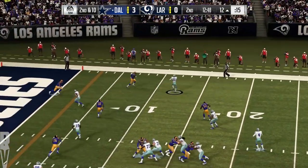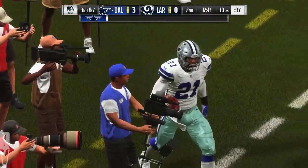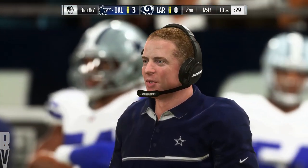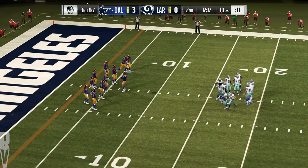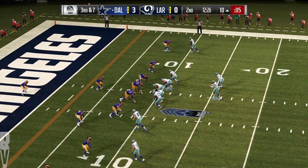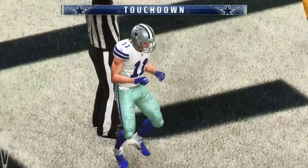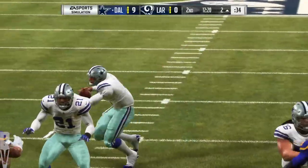A second down throw for Prescott. A dump off to Elliott. Call it a gain of three. And they're going to have a third down. It's tough to be a defender in today's NFL because there's so many things to account for in today's passing game, including the backs sneaking out of the backfield. The Cowboys on third down, just one for three thus far. This is third and seven. Prescott from the gun. And he is into the end zone for a Cowboy touchdown — Cole Beasley from ten yards out.